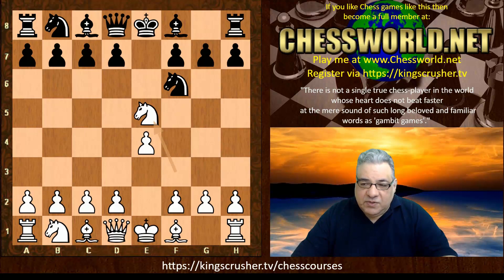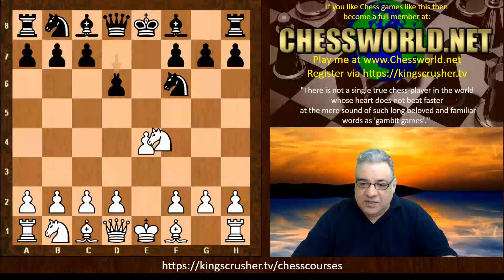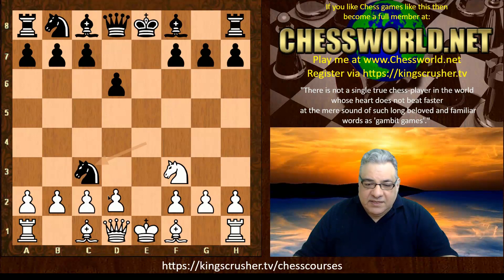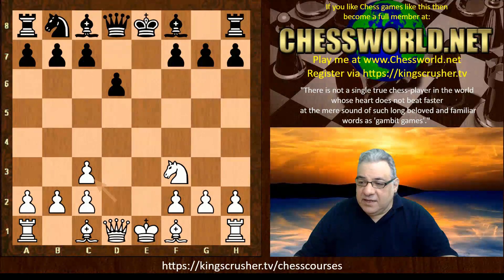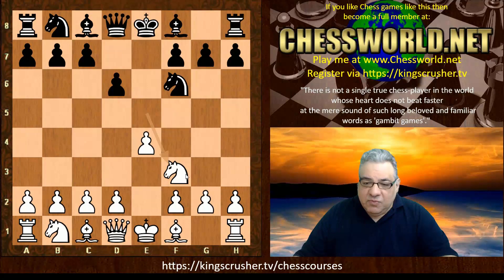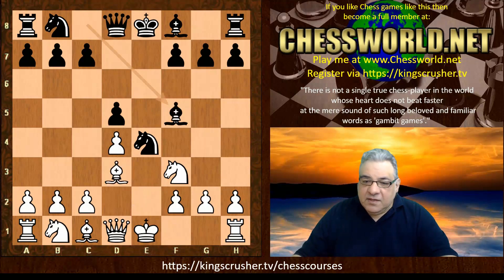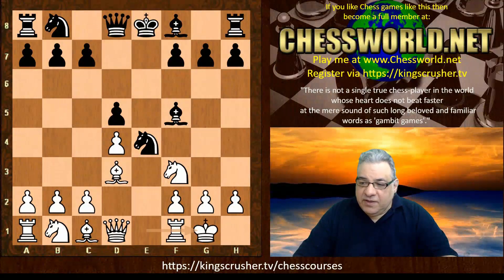Nepomniachtchi takes on e5, we have d6, the Knight retreats back, Knight takes e4. A trendy line is Knight c3, sometimes accepting doubled pawns with ideas of castling queenside. Here we see the more classic approach after Knight takes e4, which is d4.